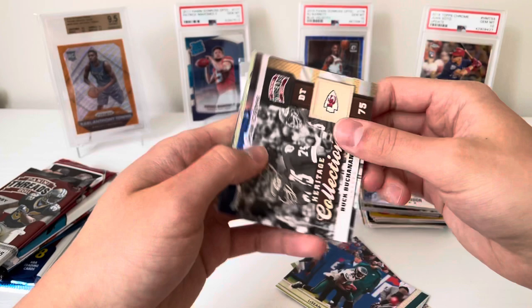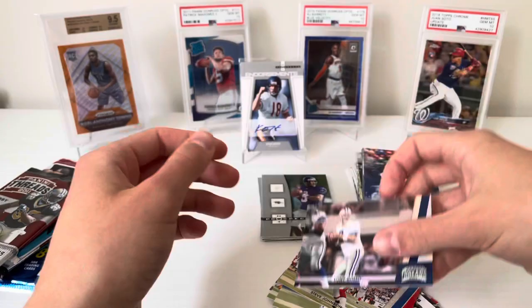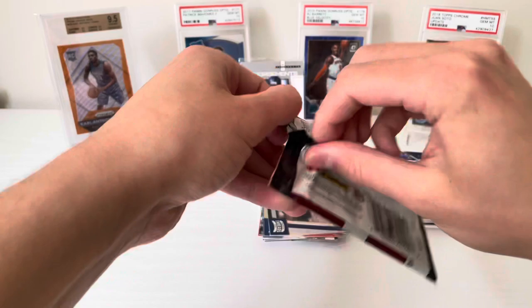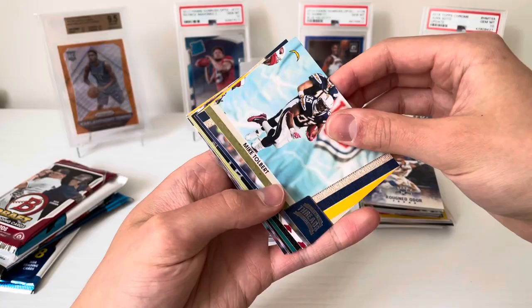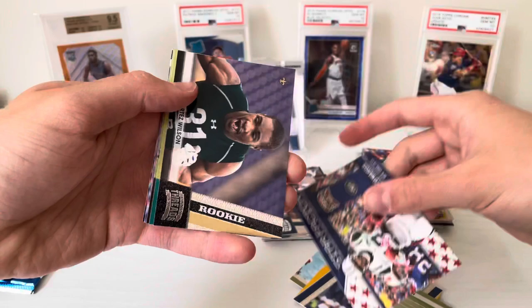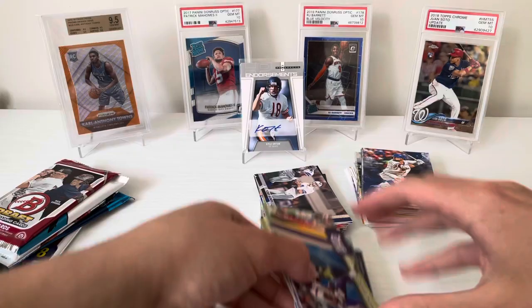2011 Panini Threads — nothing here. Josh Freeman, LeSean McCoy. Heritage collection of Buck Buchanan. Sharice Wright rookie, Ben Watson, Wes Welker, Steve Johnson, and Tony Romo. Not a great pack. 2011 Threads number two again — doesn't seem too fat so not expecting much. Ever since we pulled that ridiculous redemption it's just been bone dry. Mike Tolbert, Malcolm Floyd, Braylon Edwards, star factor Martez Wilson, Devon Bess, Peyton Hillis, Carson Palmer, and Visanthe Shiancoe.